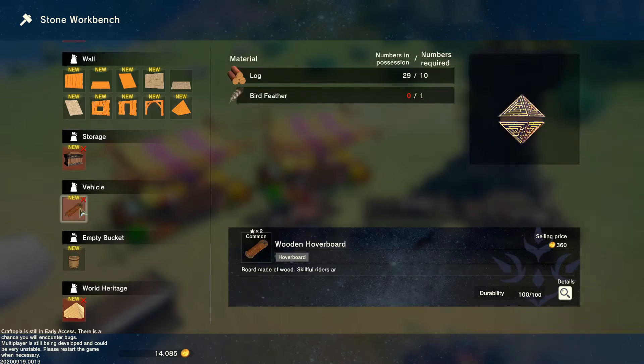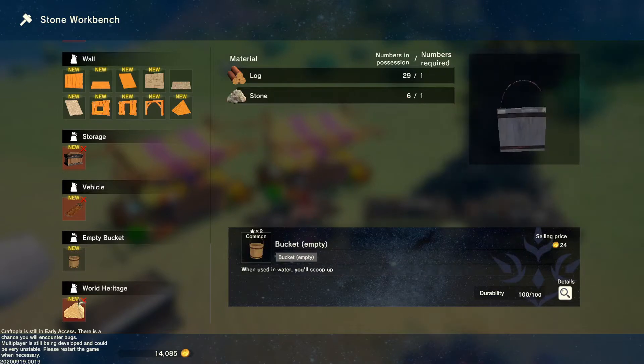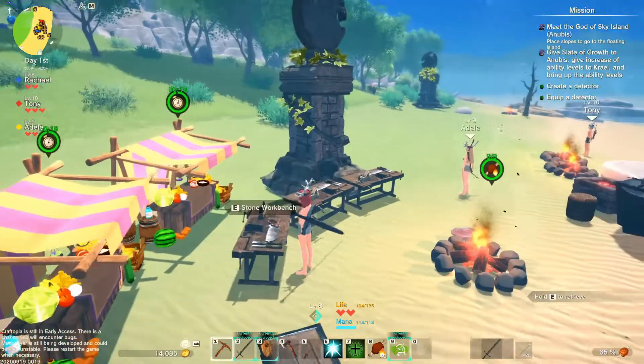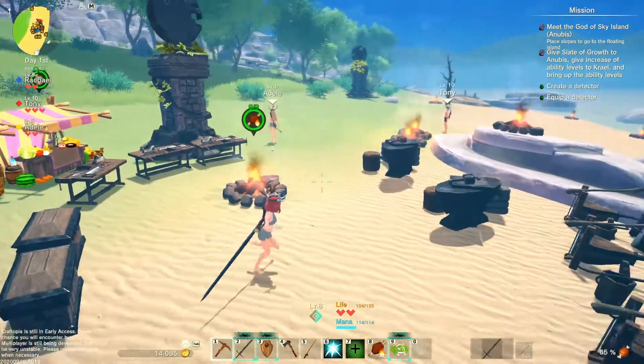Place slopes to go to the floating island — oh, that's up there. Give slate of growth to Anubis.